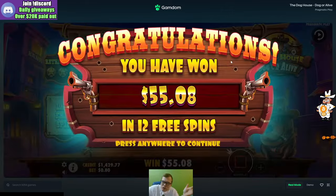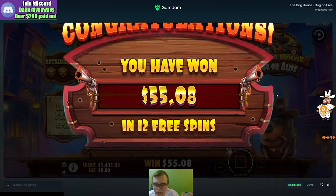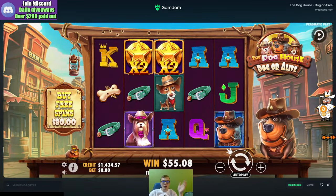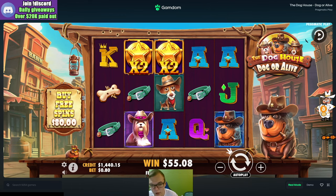$55.08 — it was all right. The last $60 buy did great; the 80s kind of shot for this, but not bad overall. That is the new Doghouse Dog or Alive slot — check it out, man. Like I said, follow our socials, join our Discord, all in the description below. Peace out, dude.